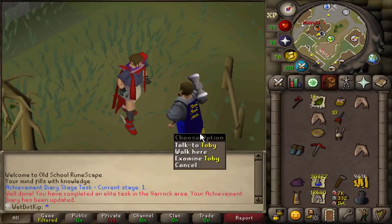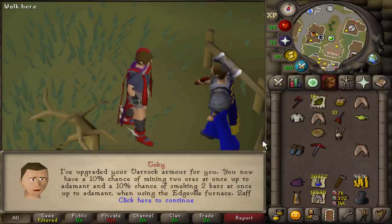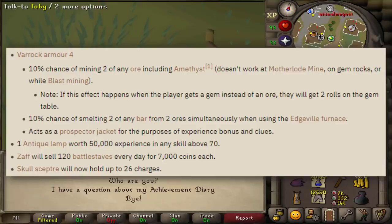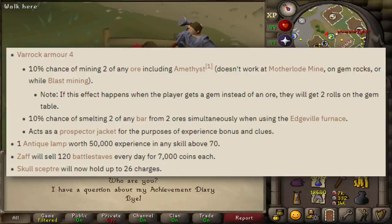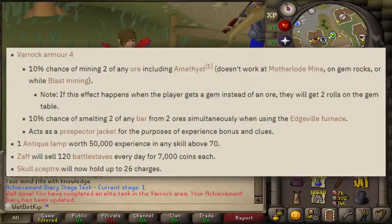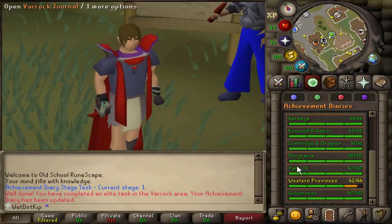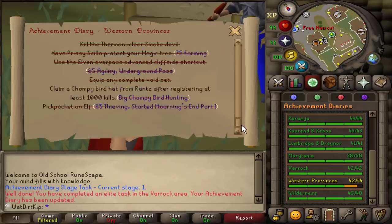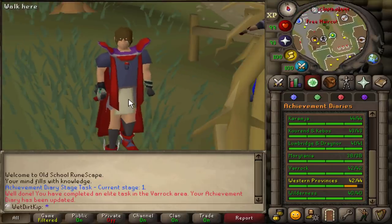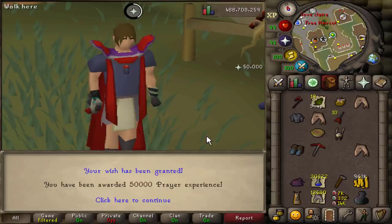Come over to the guy to claim the rewards. Nice cape, by the way - I'm working on it! I'll put the rewards up on screen like I usually do, starting with the Hard Diary - there's nothing really relevant from the Hard Diary. The main reason we got the Elite Diary done was the 10% chance to mine double Amethyst, which works for all ores below it too. The Varrock Armor 4 also counts as a Prospector top. I've had these diaries close to done for such a long time but now I have an actual reason to do it. Then we got the diary lamps too, which I'll toss into Prayer - 15k XP and 50k XP, so 65k total.